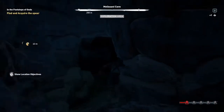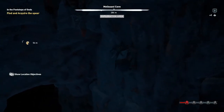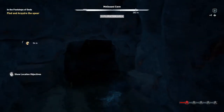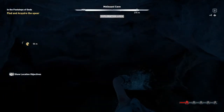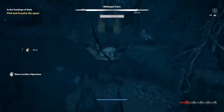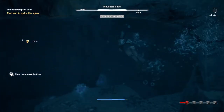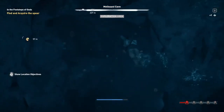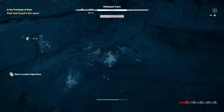Hello guys, I am going to show you how to find the spear in this Assassin's Creed Odyssey gameplay. In the mission find and acquire the spear, we have entered the cave already and we notice there is a blockade in the cave. So we have to dive into the water, get underneath the stone and swim across the cave and just come out of the water.